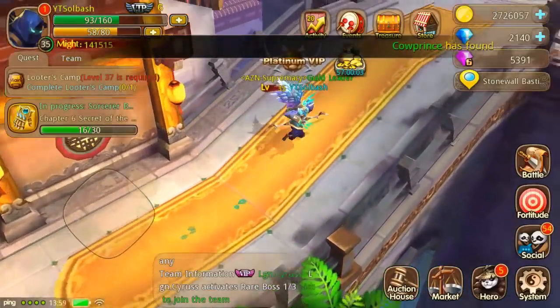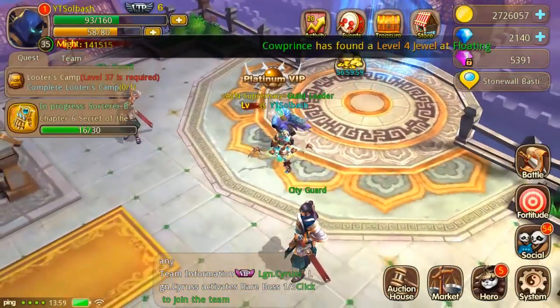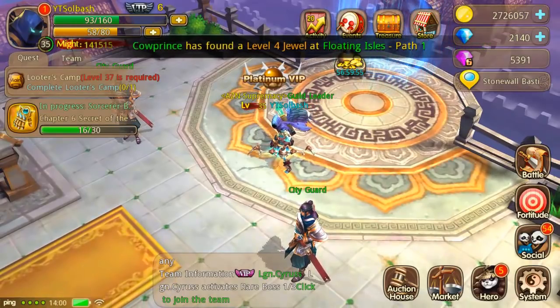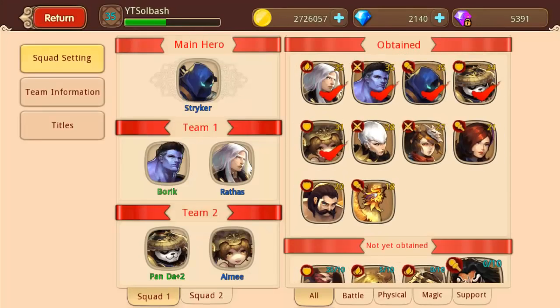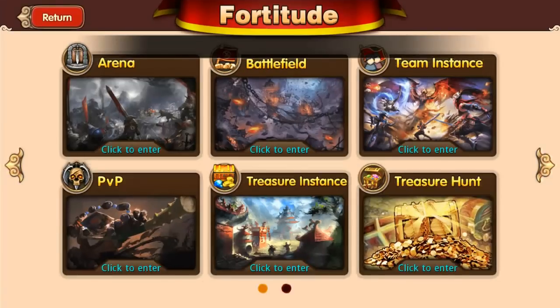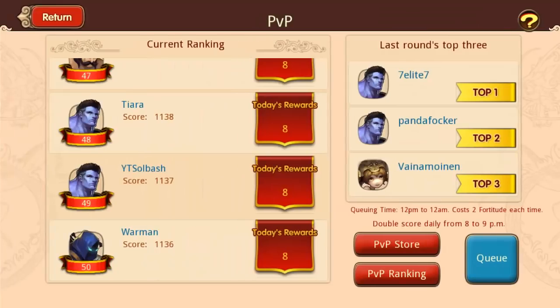What is up guys, it's Soulbash, we are back with some more Taichi Panda Heroes. Today I want to look at probably one of the most used heroes that is going to be very popular — and that of course is Boric. Boric is easily obtained through PvP; you can go to the fortitude tab, click on PvP, and find him in the PvP store for 10 charge to summon him.